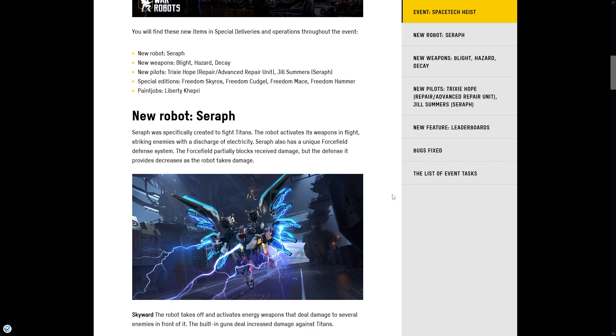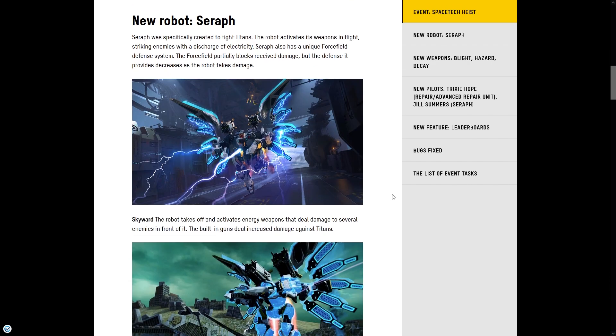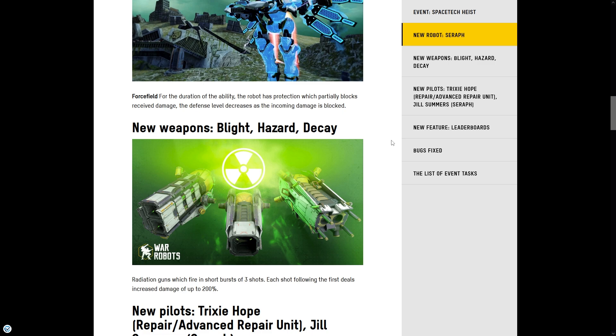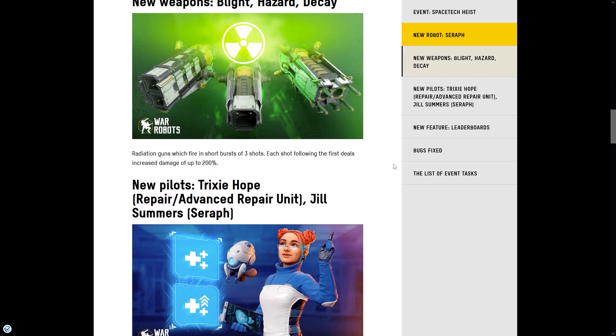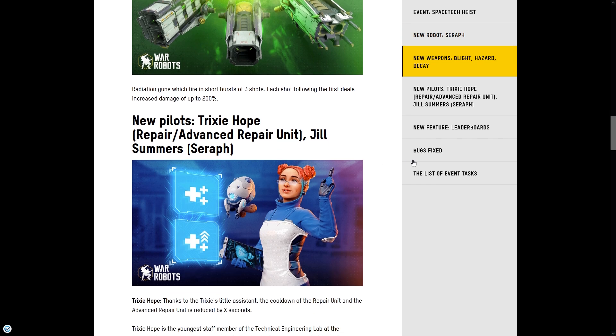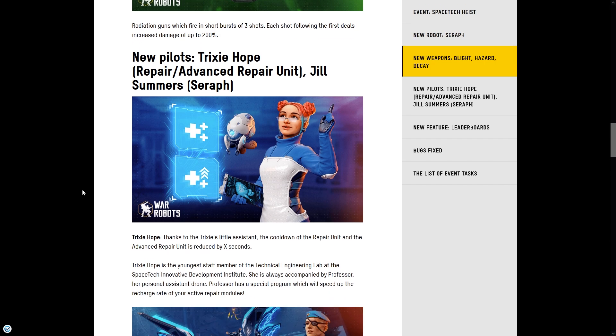Seraph also has a unique force field defense system. The force field partially blocks received damage, but the defense it provides decreases as the robot takes damage. The ability is called Skyward — it really looks amazing from the pictures. As for the new weapons — the Blight, Hazard, and Decay — these are radiation guns which fire in short bursts of three shots. Each shot following the first deals increased damage of up to 200%.